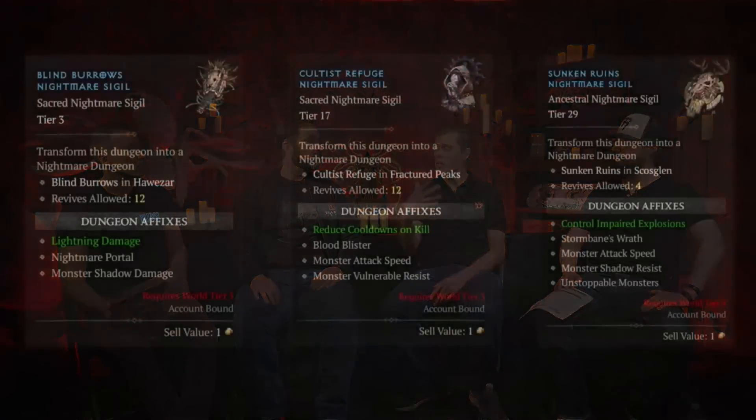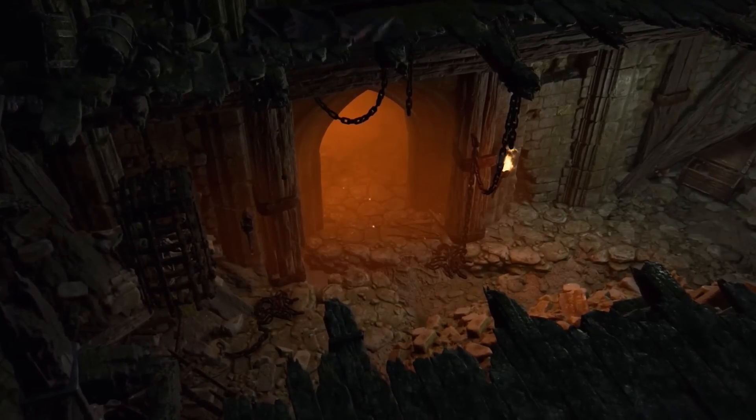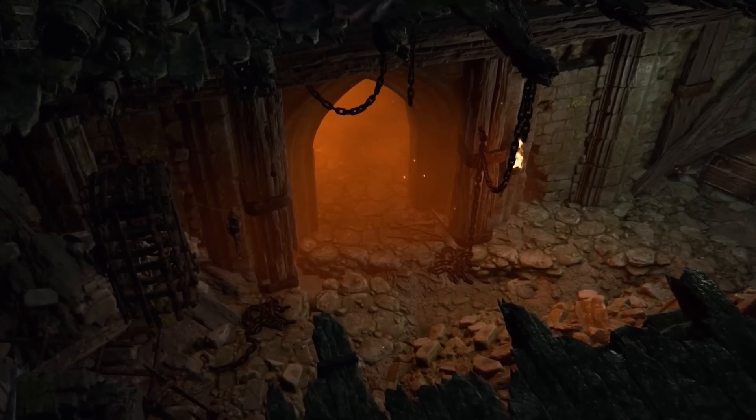So Helltide is what we're doing to farm crafting materials and target farm specific drops. Another big activity we're going to be doing is Nightmare Dungeons. Nightmare Dungeons are our key dungeon replayability system for the later part of the game. Players haven't had a chance to play these in our betas yet, but it's a very, very exciting system. We're really excited for players to check out all the cool ways that dungeons can be transformed by the Nightmare Dungeons system.